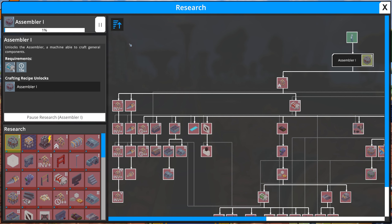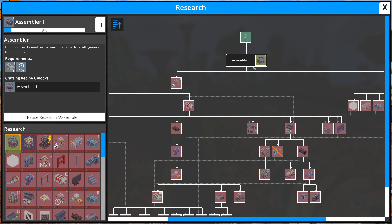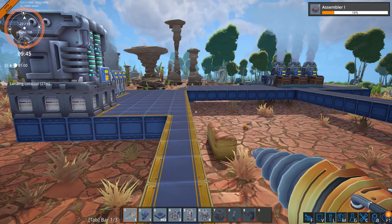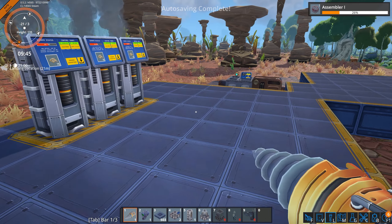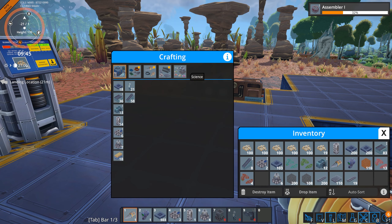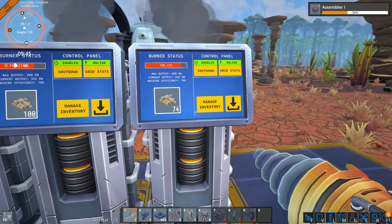Assembler — takes five science packs. Let's do it. I don't think there's a queue; you can't queue up other research. We'll wait for that to finish. In the meantime, I can make more science packs. We'll be automating those pretty soon.